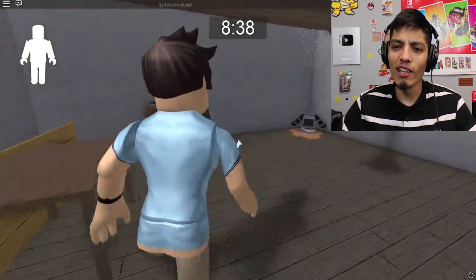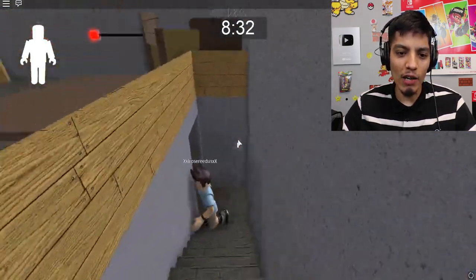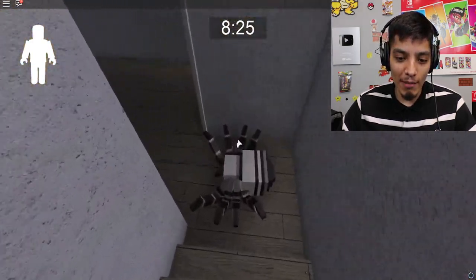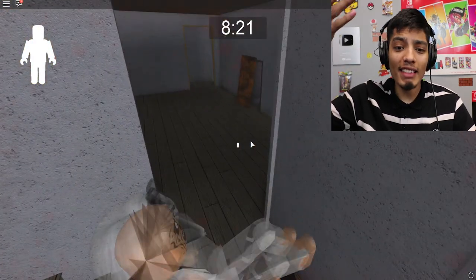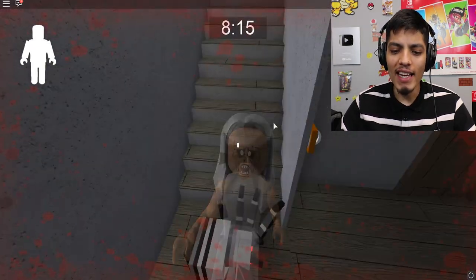Let's just follow this guy, he seems like a pro. Oh my god, look at the spider - it's eating that T-bone steak, just devouring it. It looks pretty good, I might want to bite it. No dude, he stepped all over the spider! He walked right over it and it didn't do anything to him. How? Okay, we're just sitting on the spider now.